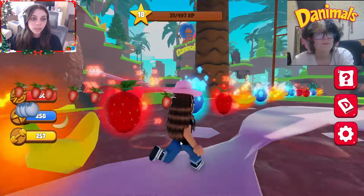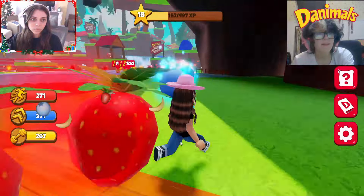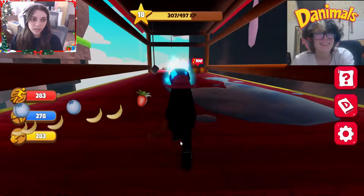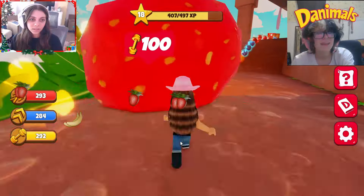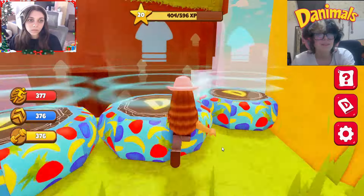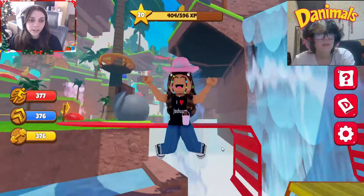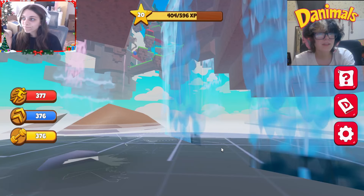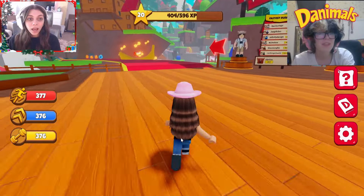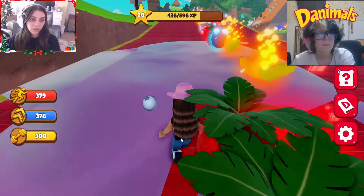Wow, this map is so cute. I honestly think I could live here in real life. I found a bounce pad. I found a bounce pad! I kind of want the bounce pad. Okay, I really want the bounce pad. There we go. I found bounce pads! I really like that you don't have to run exactly on the berries to collect them — there's kind of a magnet effect on them. Yeah, it does make it really easy to collect all of them as you're running.